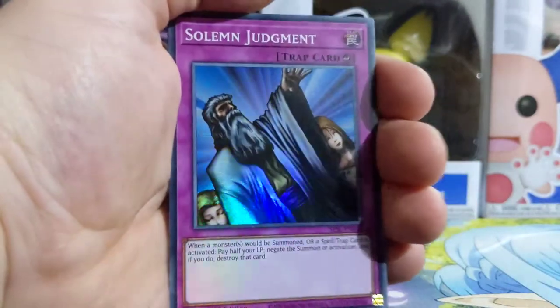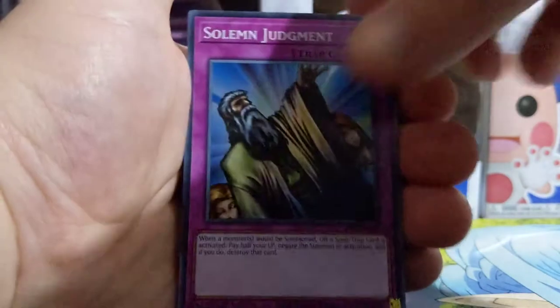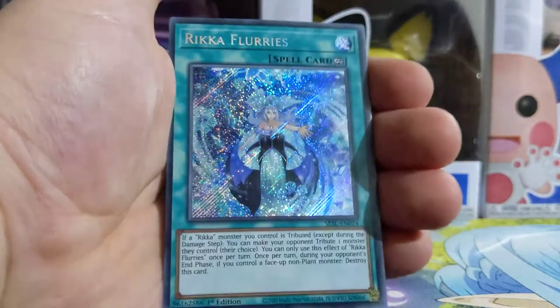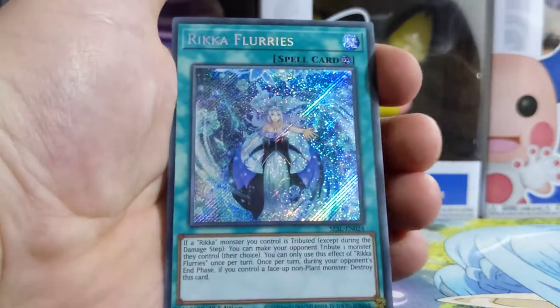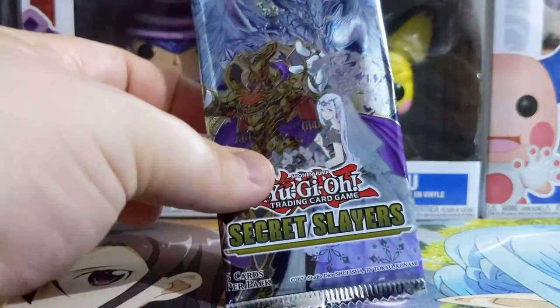Solomon Judgment — I actually have this card, but I don't have it in a reverse, which is cool. And Ricky Flurries. I don't know if I'm actually going to put any of these in my deck, because I'm a spellcaster type main person.